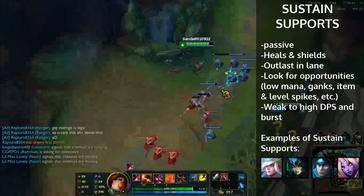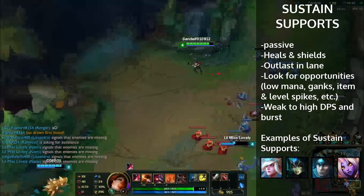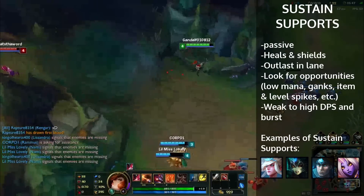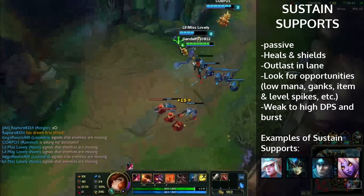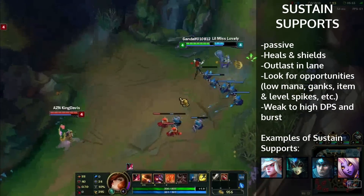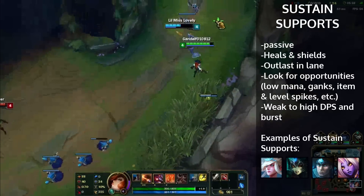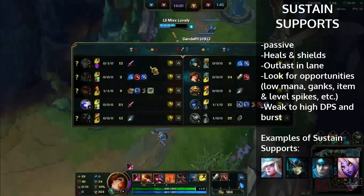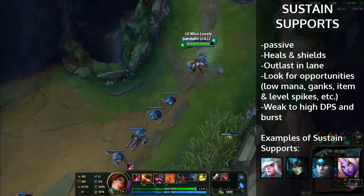You want to outlast them in lane so that you can have more CS than they do — that's kind of what makes them really strong in late game. While supports that are poke lanes have really early game strength because they can output a lot of damage early on, a sustain lane is really strong mid-game and late game, where they have the CS lead, the tankiness, and the damage to really do some damage.